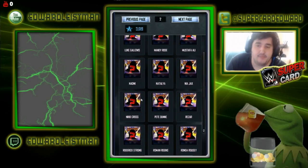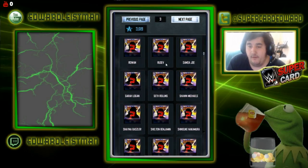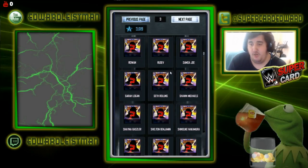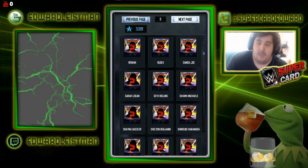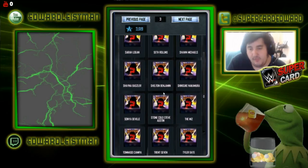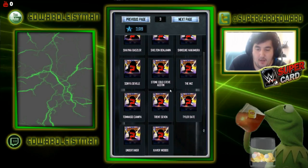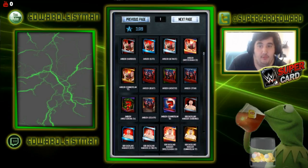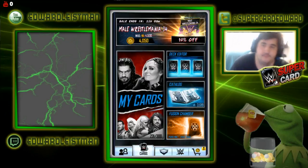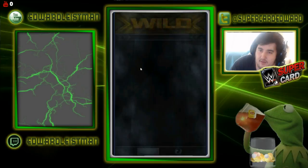Continuing the catalog: Kane, Karl Anderson, Kevin Owens, Killian Dain, Kofi Kingston, Kyle O'Reilly, Liv Morgan, Luke Gallows, Mandy Rose, Mustafa Ali, Naomi, Natalya, Nia Jax, Nikki Cross, Pete Dunne, Rezar, Roderick Strong, Roman Reigns, Ronda Rousey, Rowan, Rusev, Samoa Joe, Sarah Logan, Seth Rollins, Shawn Michaels, Shane Thorne, Shelton Benjamin, Shinsuke Nakamura, Sonya Deville, Strowman, Steve Austin, The Miz, Tommaso Ciampa, Trent Seven, Tyler Bate, Undertaker, and Xavier Woods. That pretty much rounds out the Summer Slam 18 tier.